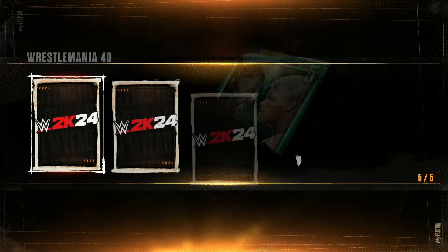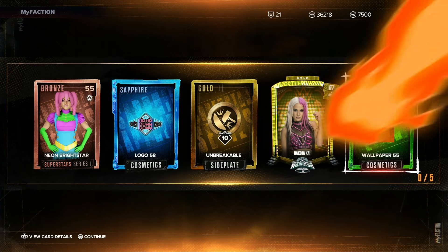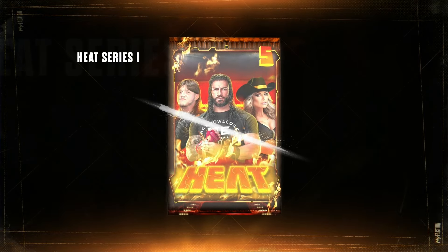So let's open up this Wrestlemania pack and see what we're looking at. Wrestlemania 40 was amazing, I absolutely loved it - and we got a whole lot of nothing: Dakota Kai and Neon Brightstone. Let's do Heat. I like the way this one looks - we got Roman Reigns front and center with Trish and Dom.